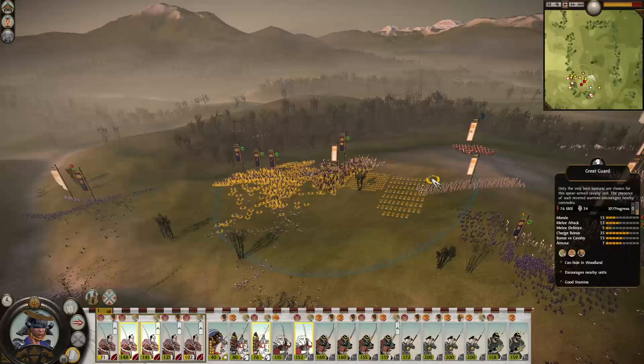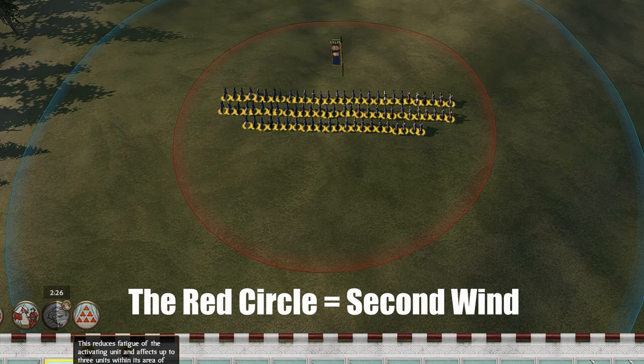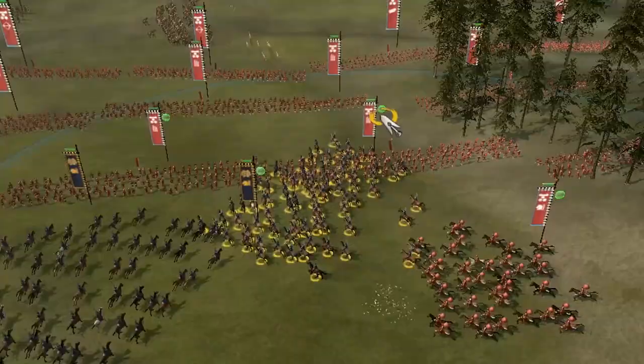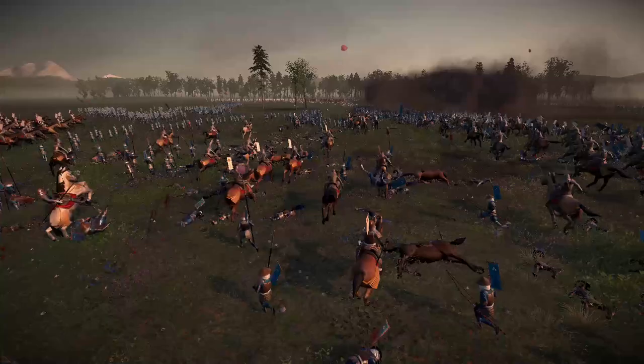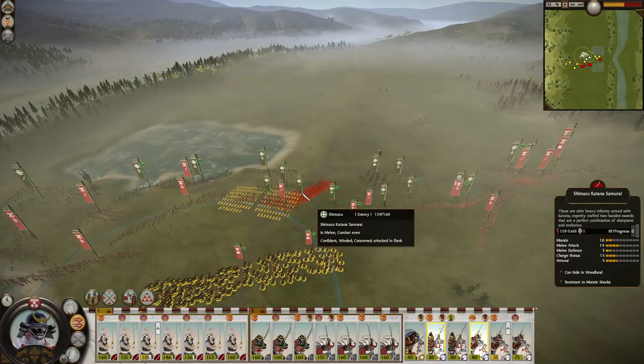The Second Wind ability reduces fatigue of the activating unit and affects up to three friendly units nearest to them that are within the activating unit's area of influence, which is displayed here. Friendly units include allied units on your side, so that includes teammates if you're playing in multiplayer or even AIs that are helping you in the campaign.